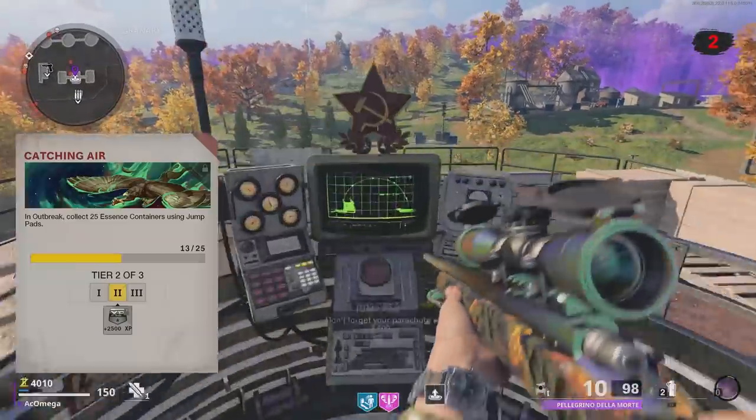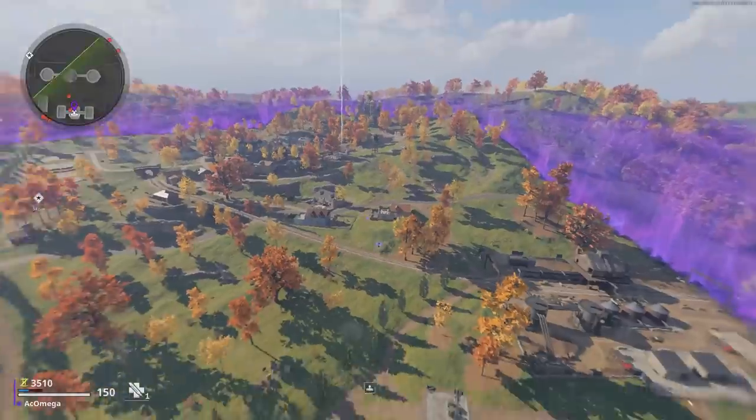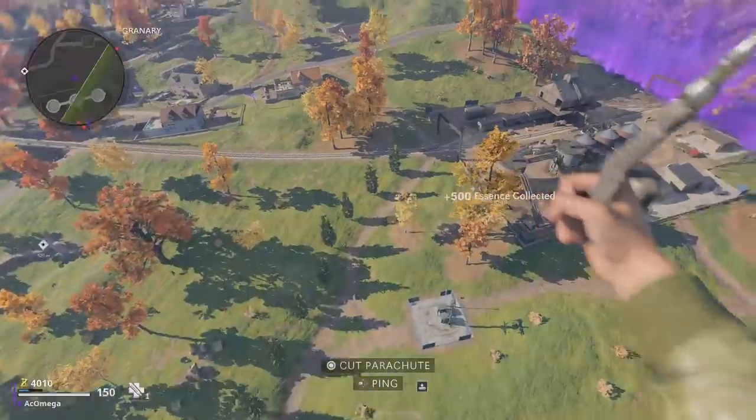For Catching Air, you need to collect essence in the air after using one of the jump pads around the map. No big deal because the essence is easy to see and collect.